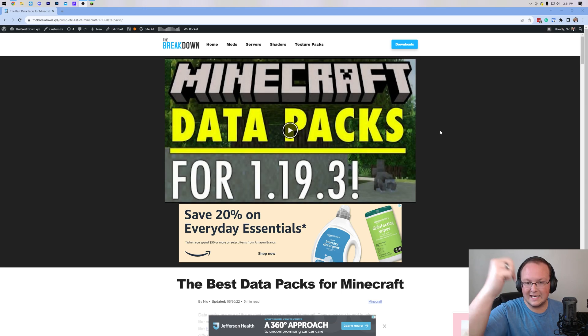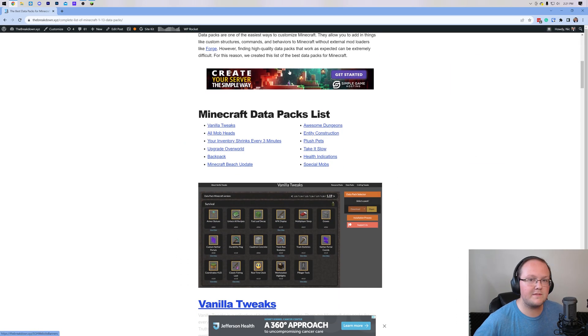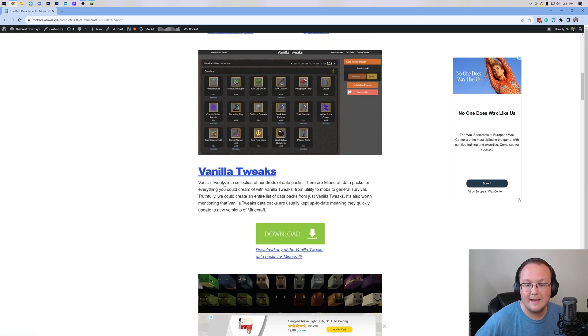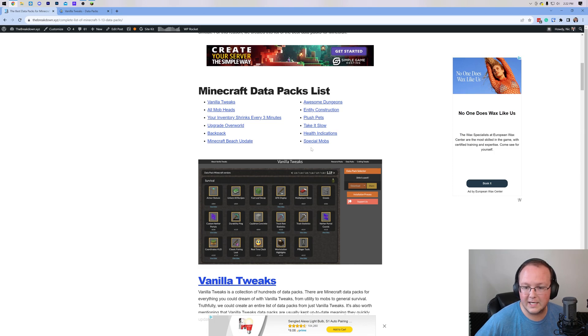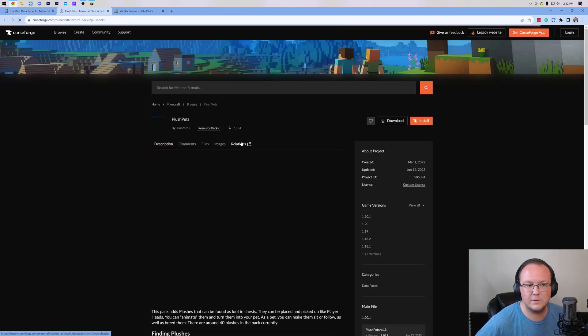In the description down below, the second link is our list of the best data packs for Minecraft. Most of these are updated to 1.20.1 without any issues. Vanilla Tweaks is one of them — we'll go ahead and grab that one. Another one that I really like is called Plush Pets, so we're going to grab that one as well.